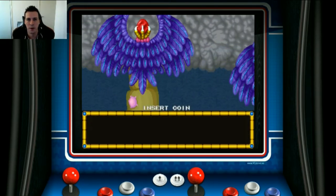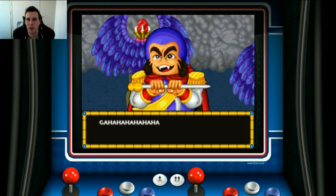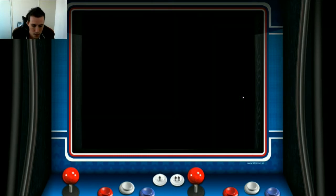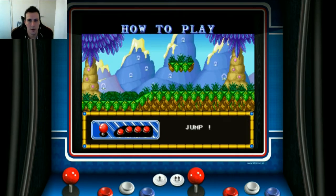Now this came out in the very early 90s by Alpha for the Neo Geo systems that you might have seen floating around everywhere, be it in the arcades, video stores, places like that. So we're going to see how we go today. We're going to insert a coin now, and we're going to have a little bit of fun. This is a great game, one that I used to see a lot in my childhood.